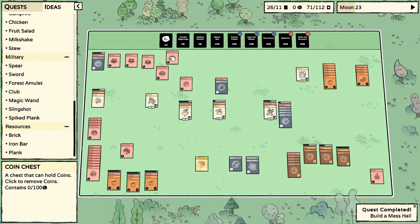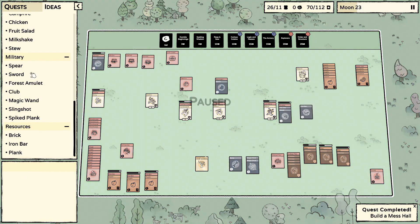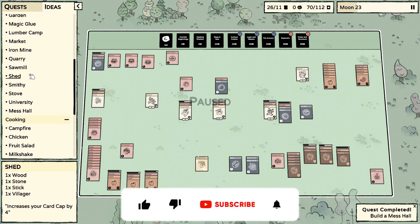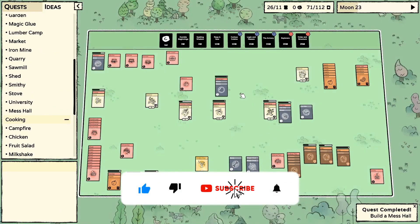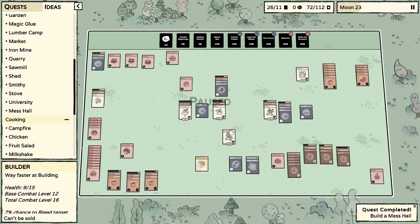Another animal pen — huge! We are on our way. For the stove I'd like to be a little proactive and make a second one — that's one brick, one iron bar, and a flint. We don't have one so we'll wait for that.